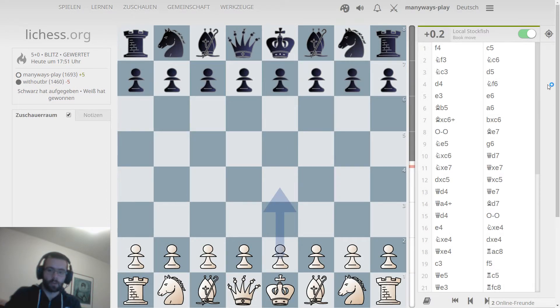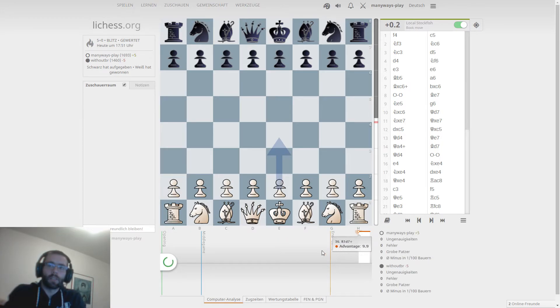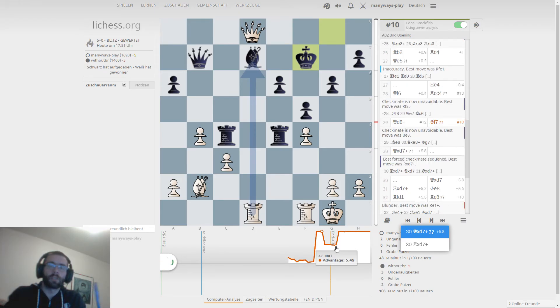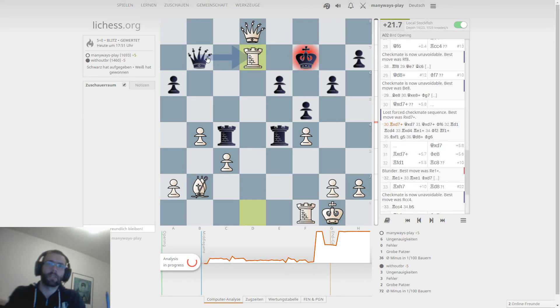Let's have a short and quick look at the computer analysis of this game — let's see what the computer thinks, especially of the opening and the middle game, the early stage before I started to win material. Why is it dropping here? I should have taken with the rook of course — because that's essentially a fork on the queen and the king. I end up with having the queen on the board instead of the rook. This leaves me the rook, and he basically has to take, so I'm up even more material.